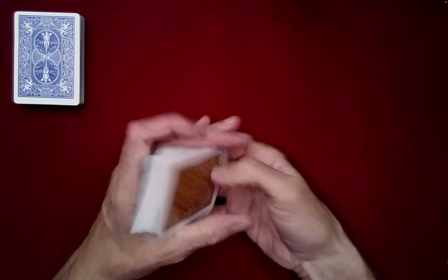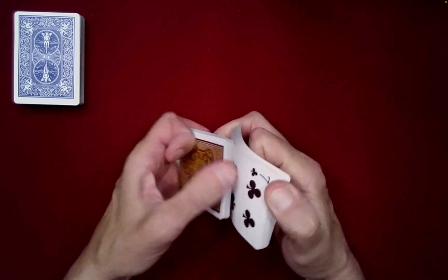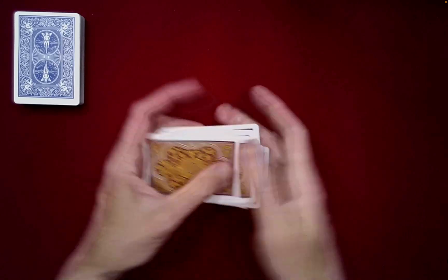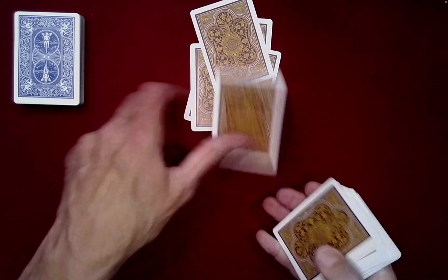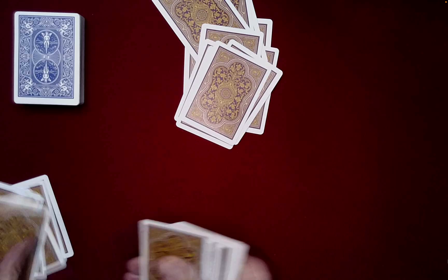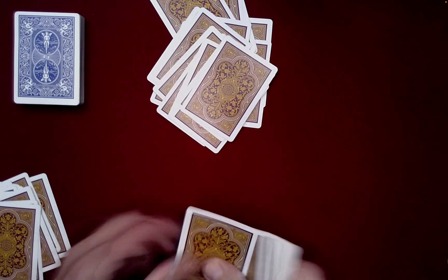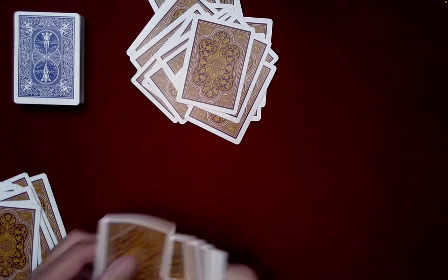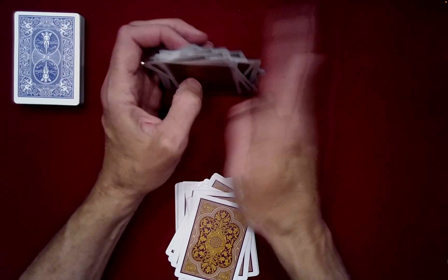So let's just shuffle the cards up, maybe three times I think should be fine. Okay, and then we'll count out 26 cards — 1, 2, 3, 4, 5, 6, 7, 8, 9, 10, 11, 12, 13, 14, 15, 16, 17, 18, 19, 20, 21, 22, 23, 24, 25, 26. Okay, 26 random cards for you here.